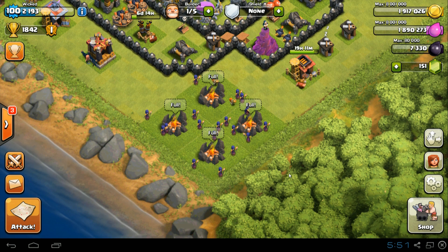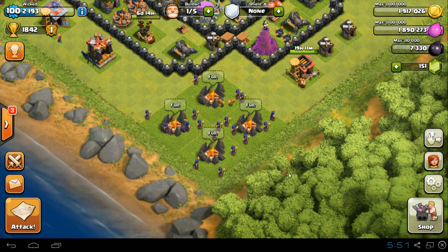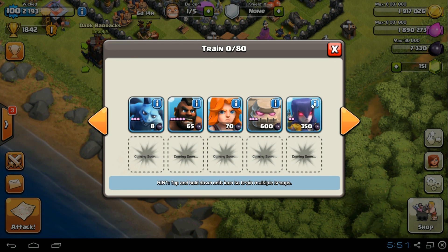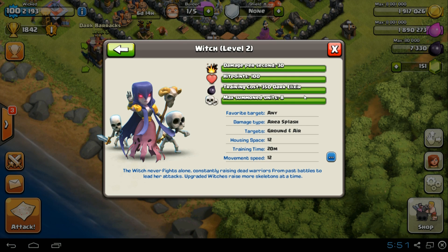Let's have a look at the level 2 witch stats because they've changed from level 1. The max witch damage per second is 30, hit points is 100, 350 dark elixir to train, and they summon 8 skeletons instead of 6. The stats show favorite target is any, damage type is area splash, and they target ground and air.